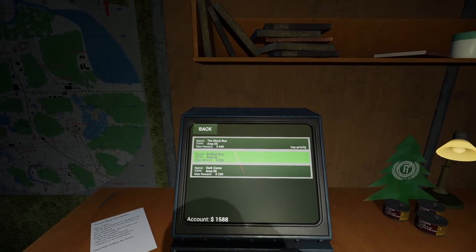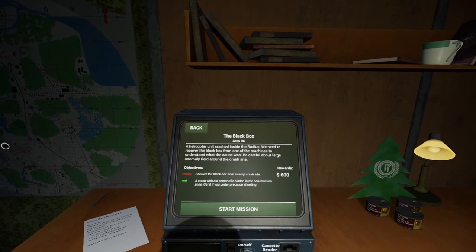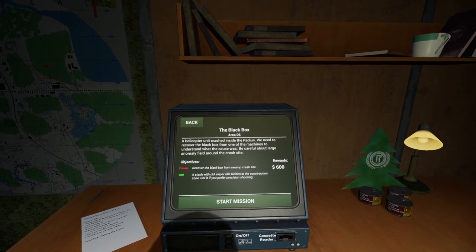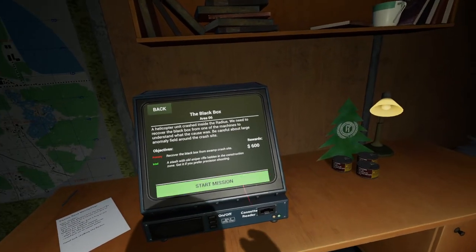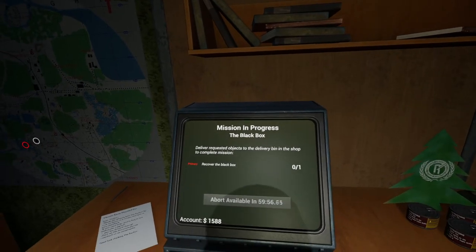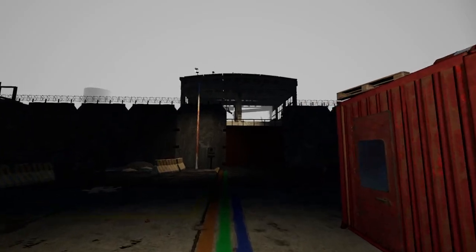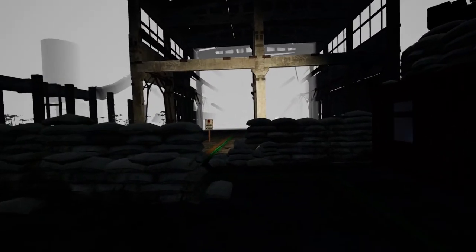Dark cores - still don't have enough. Top priority: helicopter unit crashed inside the radius, we need to recover the black box from one of the machines to understand what the cause was. There's also a stash with an old sniper rifle hidden in the construction zone - get it if you prefer precision shooting. Recover the black box - double check. Pistol, ammunition, flashlight, detector, knife, probes. The red is the primary objective and the white circle is the sniper rifle.